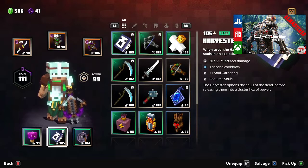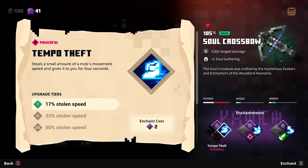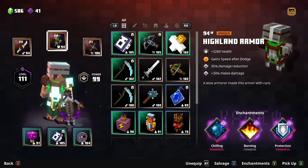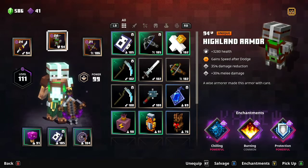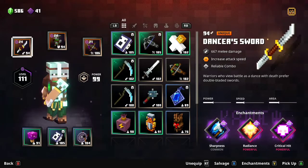For enchantment honorable mentions: tempo theft at tier three steals 50% of an enemy's movement speed, meaning enemies move 50% slower and you move 50% faster — great for closing gaps in a melee build. Protection on armor reduces damage taken by 15%. Chilling is excellent for melee builds — every two seconds it reduces the movement and attack speed of all nearby enemies by 60% for one second, letting you deal more damage before they can reach or hit you.